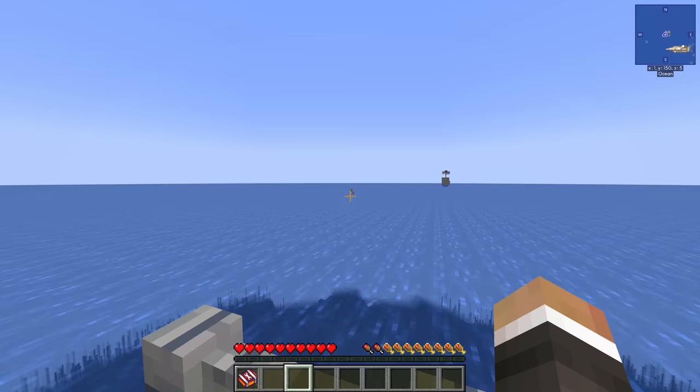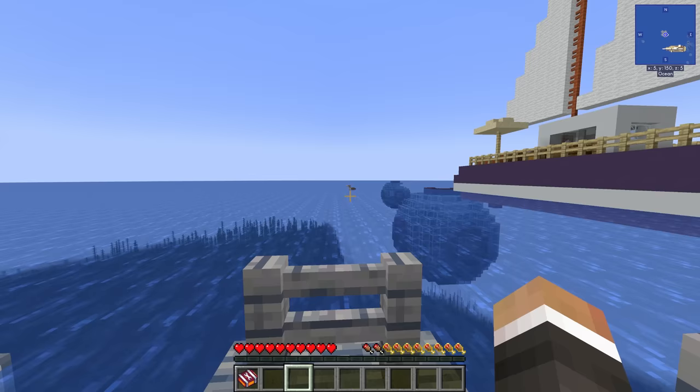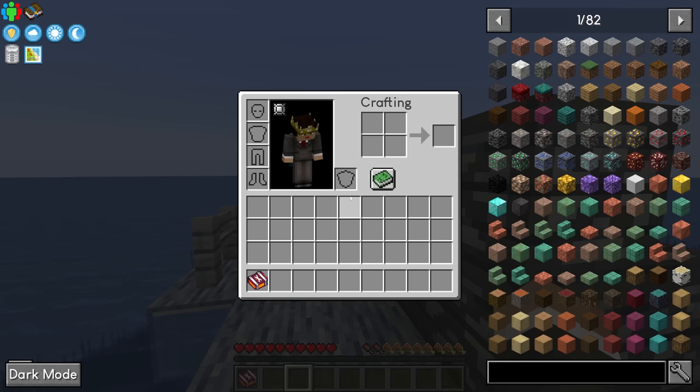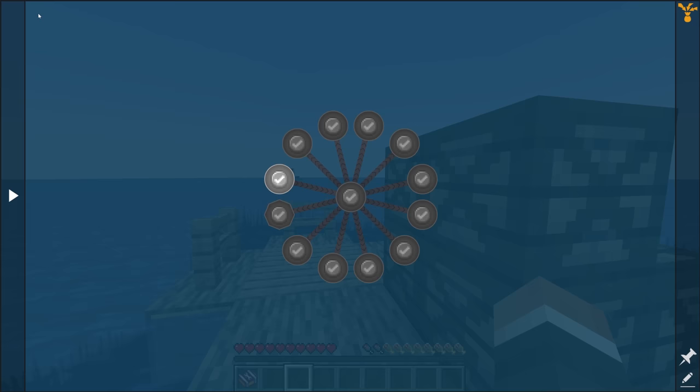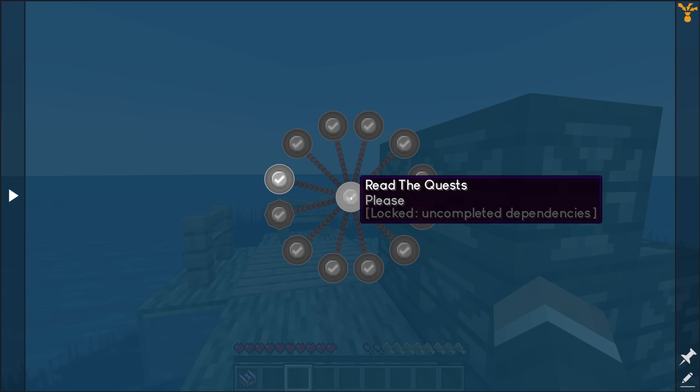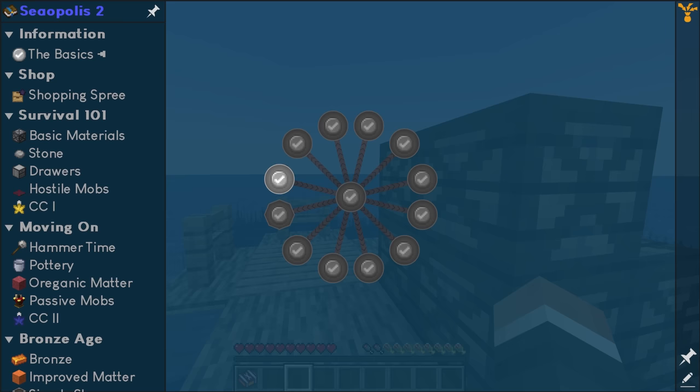There are also a few little ducks or birds of some persuasion around us as well. Essentially, this is a brand new 1.19.2 questing modpack. If we open up the questbook — which you can do by opening your inventory and clicking quests, or by setting a keybind in settings and pressing that keybind — it will open up the questbook, which is much easier and faster.